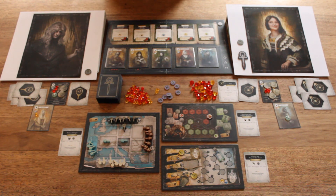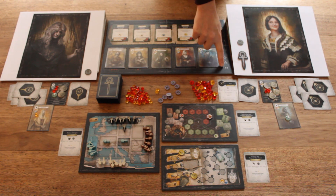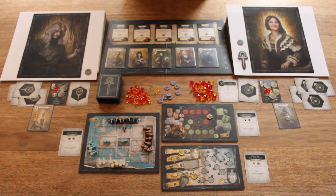With that the round is over. The round marker moves to number two. In a two-player game there are ten rounds total; a three-player game has nine rounds; a four-player game has eight rounds. You can also count the vampires played to track the round, but there's a convenient marker for that.